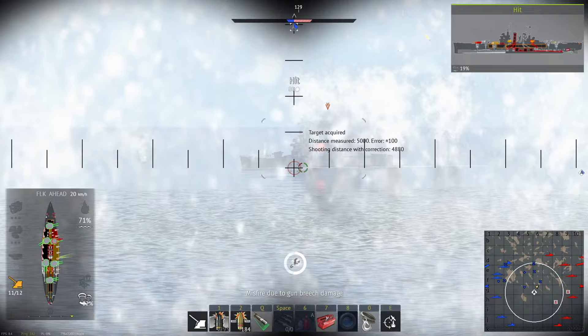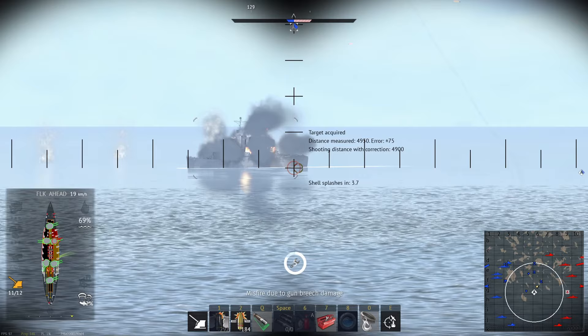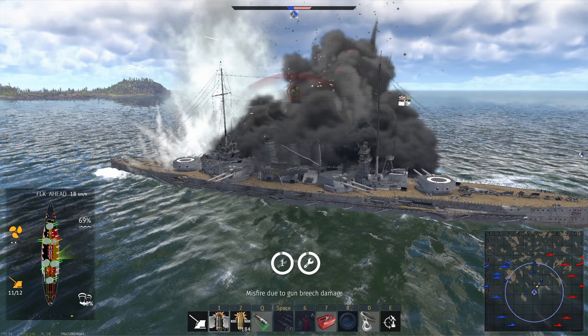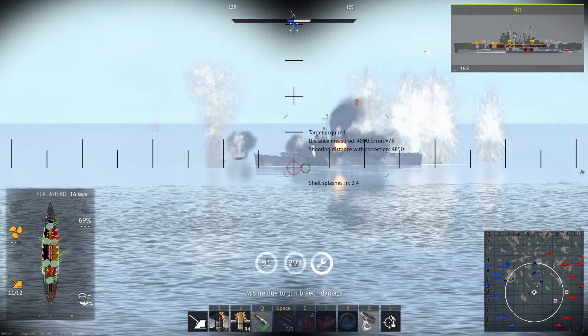Torpedoes are the largest threat to the Helgoland, especially since it does best at close range. Occasionally make large turns while reloading to throw off incoming torpedoes, and don't get into such close range that you're unable to dodge torpedoes that have just been fired. The Helgoland lacks effective anti-air weapons, so against aircraft there's not much you can do other than hoping that the enemy lacks munitions large enough to do much to the ship.